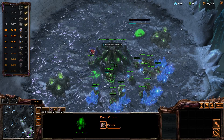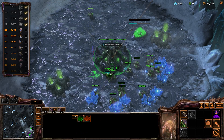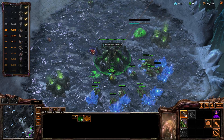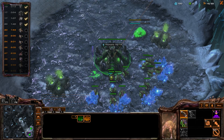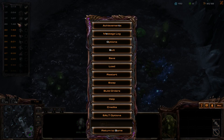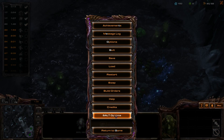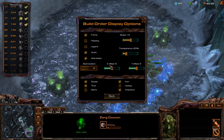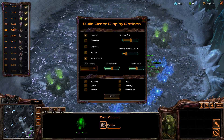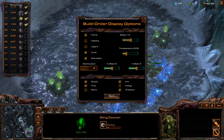Since no cannon rush is incoming, I'll scout his fourth base. I built the Overlord a little bit too early — you can see it at 20 supply, 140. If you do not have the timings displayed, go to Build Order Options and click Time so you can see the timings and benchmarks, which are very important for this build order.